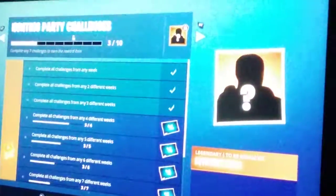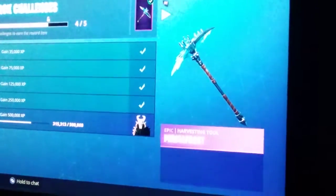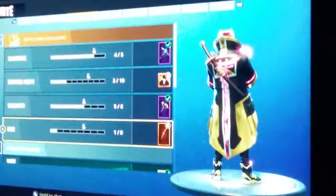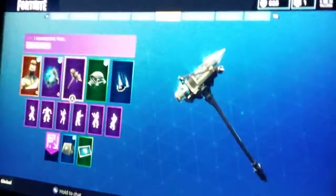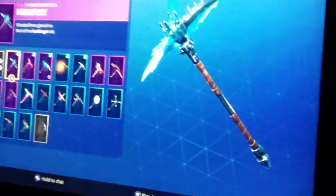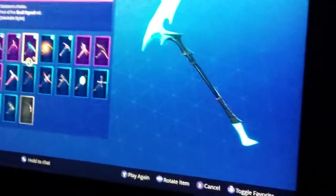I've done almost all my challenges. Ragnarok is about 20,000 XP away from being maxed. The max Ragnarok back bling looks so dope. I've got Permafrost from stage four Ragnarok, stage four Drift, and this one you can change colors for — it's the Skull Trooper set, Skull Squad. You get it from Battle Passes, pretty cool, one of my favorites.